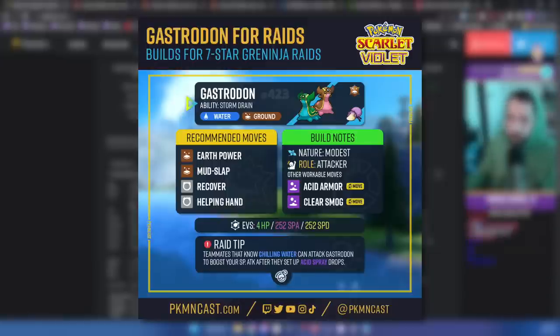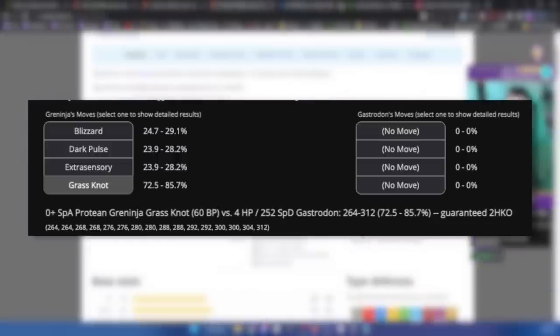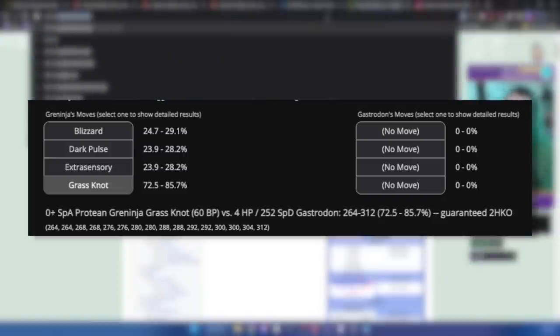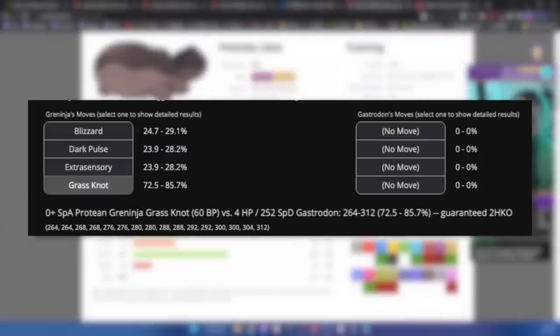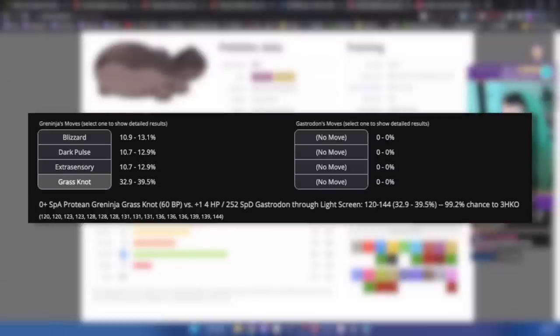About Grass Knot — out of all the calculations, it's probably the highest tier threat. But none of these Pokemon will be one-shot; they all require a minimum of two hits, and almost every single move is three, four, or five hits. Gastrodon will be able to Recover through this. A simple Defense Cheer will really help. If somebody on your team goes ahead and Defense Cheers, we see a really big damage reduction, and adding a Light Screen on top of that looks really good.